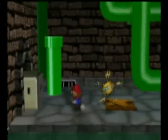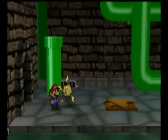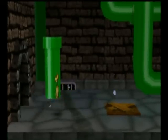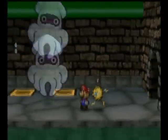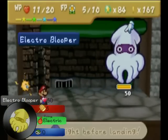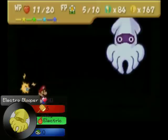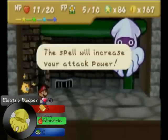There are a lot of good badges in this game. Coming over here, this is the second place you're going to go to. Blooper! We get another mini-boss. This is the Electro Blooper, and he has a little bit more attack power and a little bit more HP than the last one.